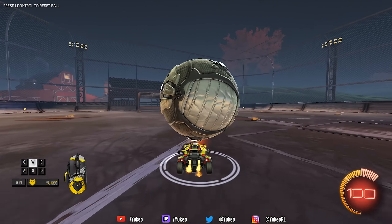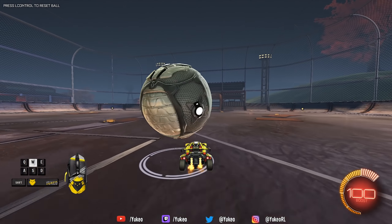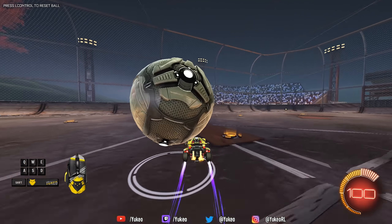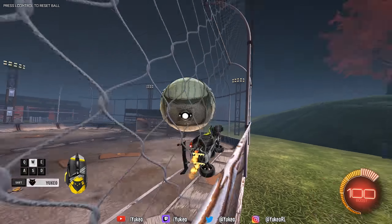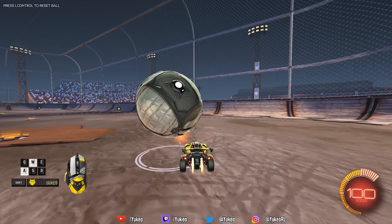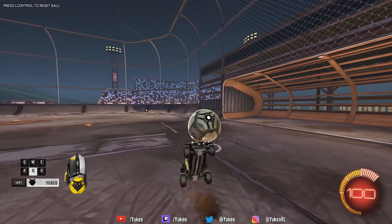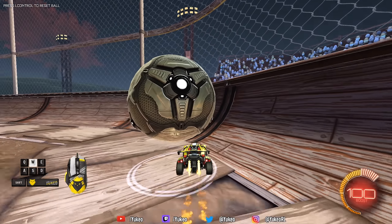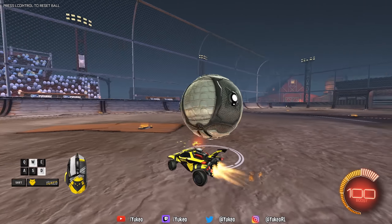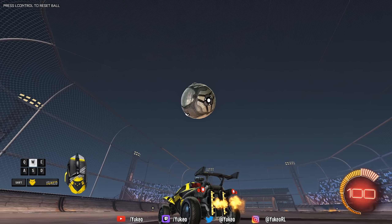So you're just going to keep dribbling it. Use power slide, just try and keep the ball up on your car. Jump, wave dash if you can, catch it. Just keep catching the ball and dribbling it. Go up the wall, try and drop while catching the ball, wave dash. Just keep doing whatever — as long as you keep the ball up and practice your car control, you should be good to go.